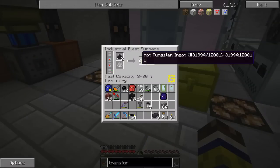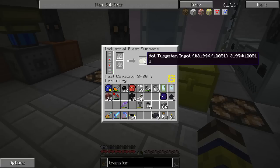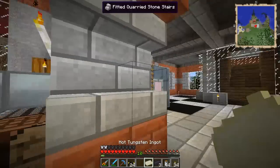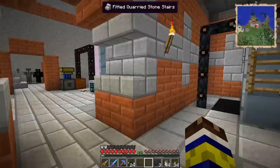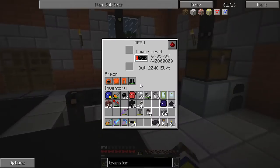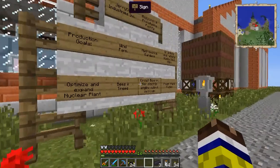We are at the moment cooking some tungsten dust in here. I don't know if we want to wait for this recipe to finish, just so we don't blow it up mid-recipe — I think that would be rather sad. So let's instead quickly go do something else. I have the nuke running at the moment, so we're building up a bit of power. If we are going to make a bunch of tungsten steel, it's good to have enough power in there.